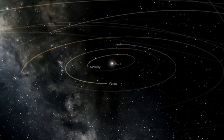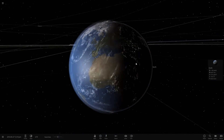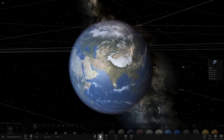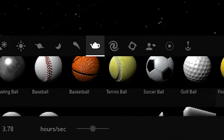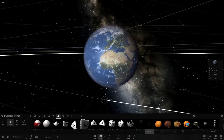Hello everybody, welcome back to Universe Sandbox 2. So if you missed our previous episode, we basically covered the earth and the sun with our own trash. And while we were doing this, we were exploring some of the objects the game has to offer. And we found this object right here, which is a tetrahedron.